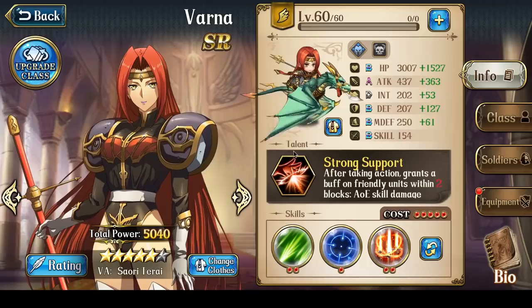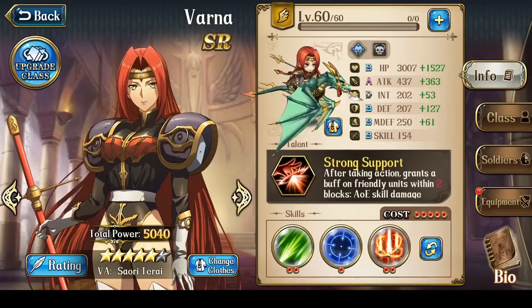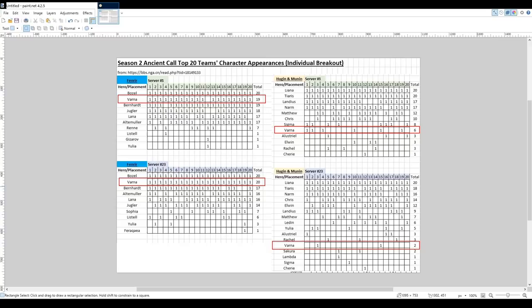In Langrisser, Varna is actually a very, very great PvP character, and she also has incredible utility for Ancient's Call. In Ancient's Call, for the Fenrir fight, she is really the top tier character, along with Bozel.